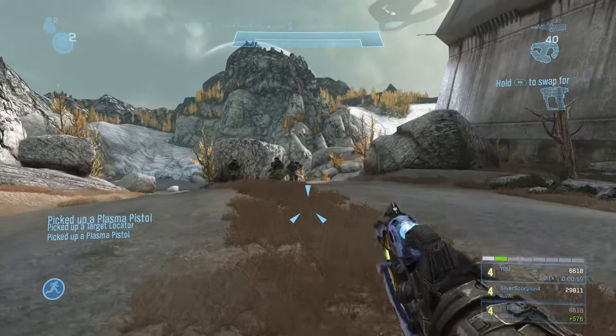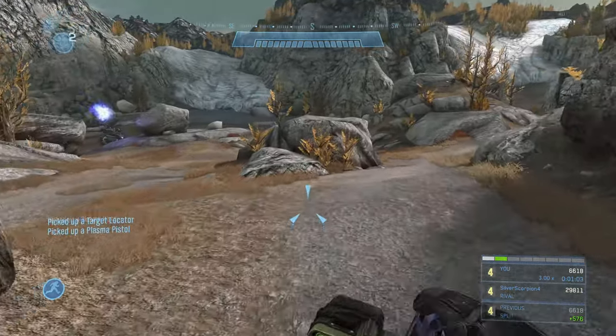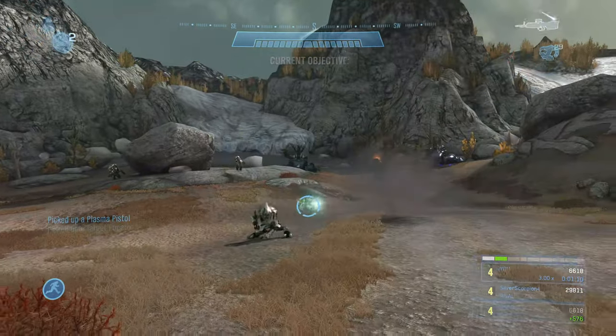We're going to juggle a plasma pistol down here to the next section. Make sure when you're juggling it, you juggle it to the right over here into the grass. If you juggle it onto one of the flat light gray areas it might get stuck in the geometry as you cross over that threshold - so juggle it to the middle rock area.